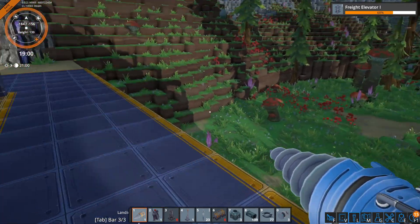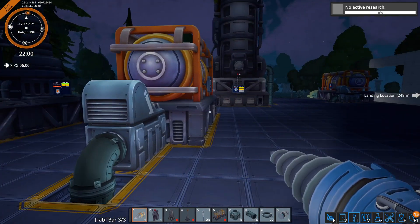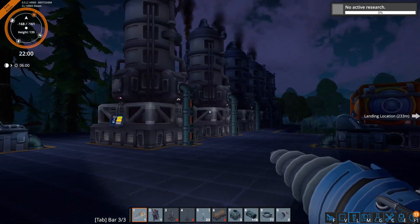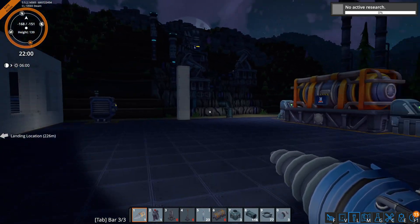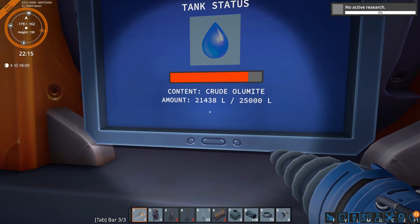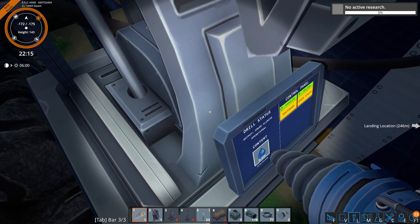I'm going to move the flare stack out this way somewhere — do a little something like that. They're back down, they've caught up — perfect. We can just leave this space for tanks if we need it. We don't know if we'll ever need tanks.